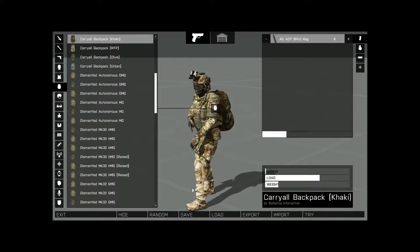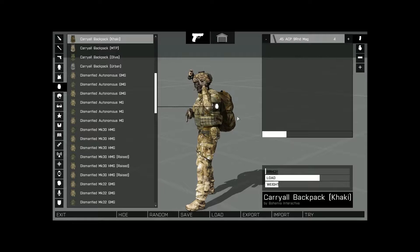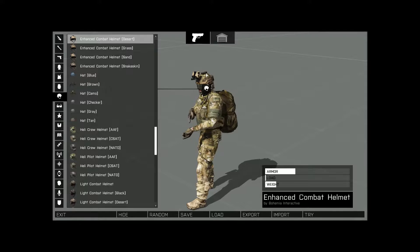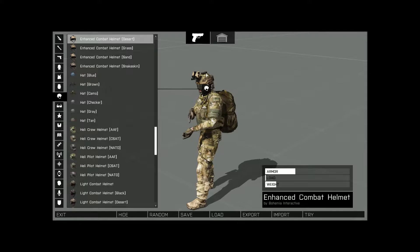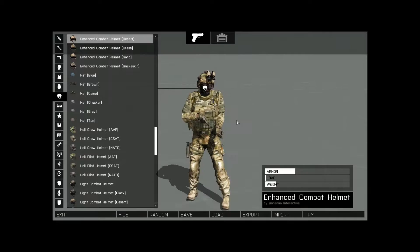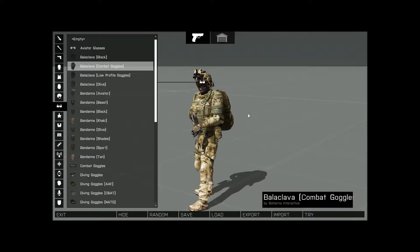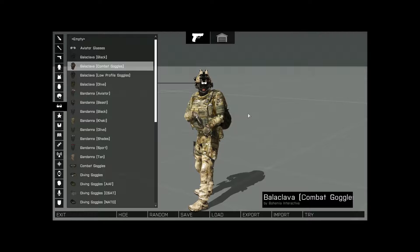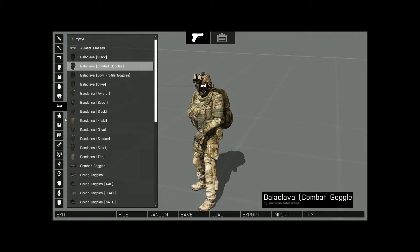That's my stock uniform, vest, and backpack. Now we can get into the little customizations like the helmet. I normally pick mine with all the gear on it — there are some mods where your strobe lights up. I personally like the little flashlight and camera. This pretty much resembled the one I had in the Army. I like the balaclava with the goggles. Goggles are a lifesaver — I always have my goggles on my helmet. I hate ballistic glasses if I can get away from them.